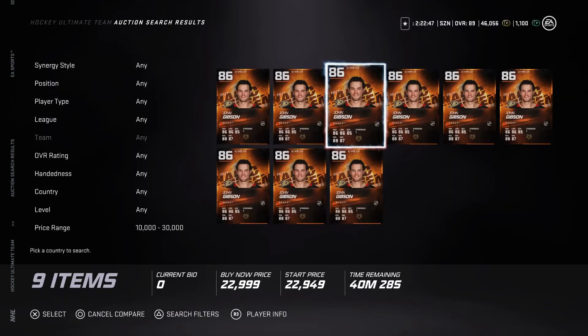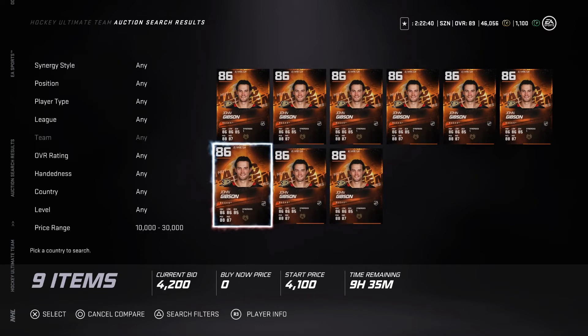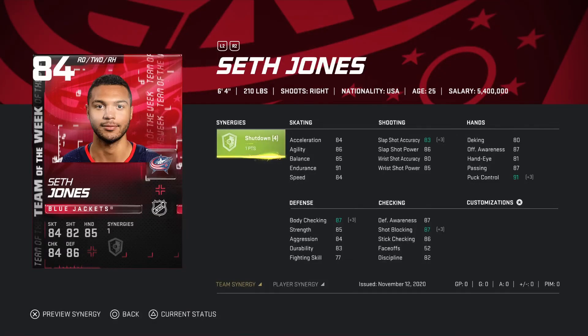Now looking at a goalie - John Gibson. You can buy him for very cheap, around 20-24k. I haven't used John Gibson before, but every time I went up against him he's been an absolute wall - very tough to play against. I've heard pretty good things about him from other people too. Good card if you're just getting into HUT or if you need a goalie. 86 overall, 6'3", 207 pounds. Puck handling is 82, passing is 81, speed is 86, vision is 88, agility is 85 - a solid goalie.